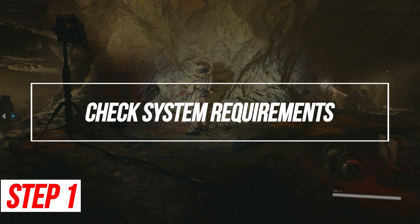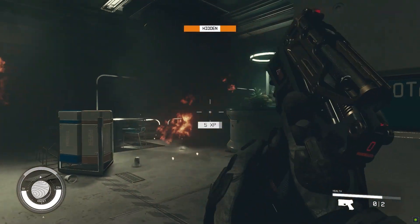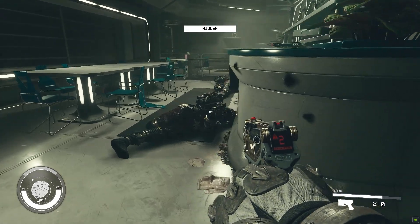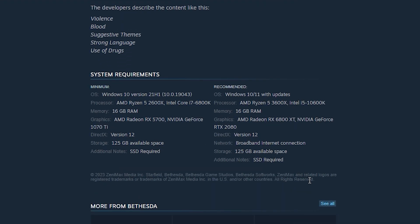Check System Requirements. Ensuring your computer meets or exceeds the minimum and recommended system requirements for Starfield is crucial. Not meeting technical specs can easily prevent the game from launching properly. Meeting technical specifications for CPU, graphics, memory, OS version, and other components is key for a smooth launch. Make any necessary hardware upgrades for optimal performance.